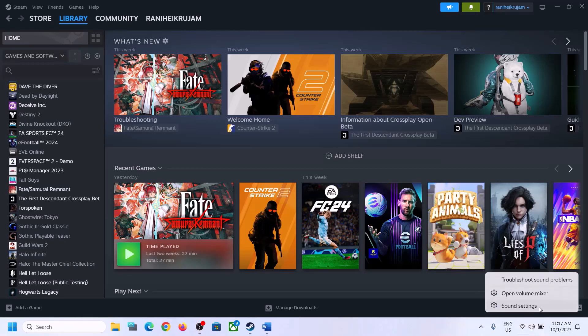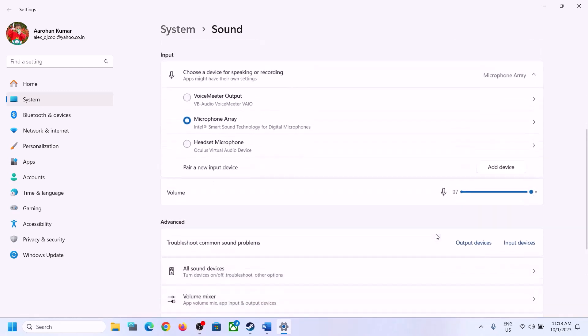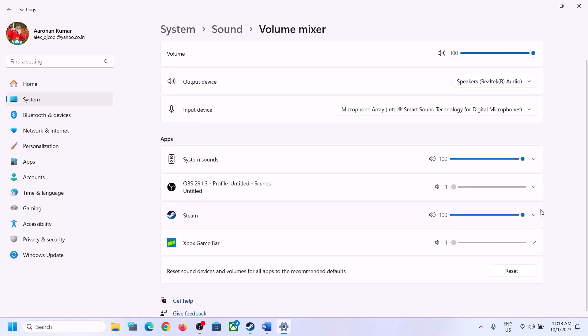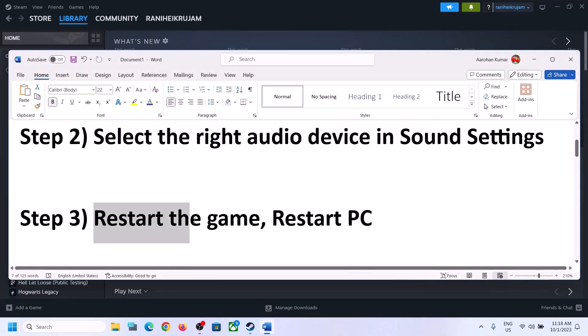Right-click on the speaker icon and click on Open Sound Settings. Make sure it is set to the right speaker. Then go to Volume Mixer and make sure the volume for the game is set to maximum. Launch the game and check.